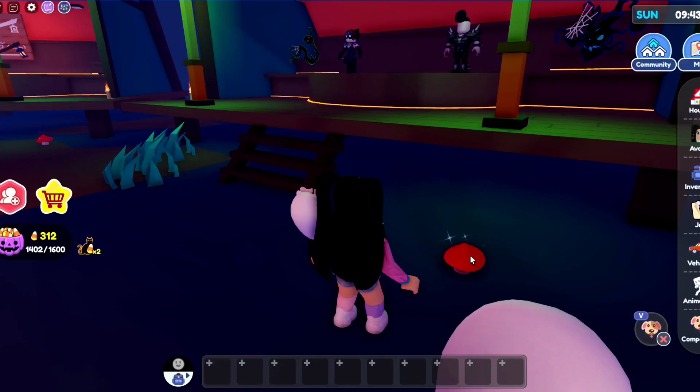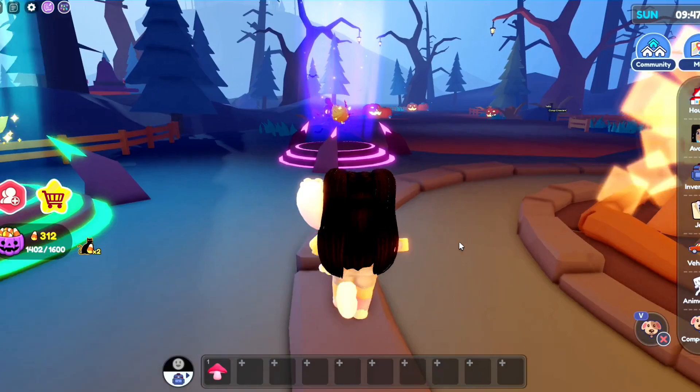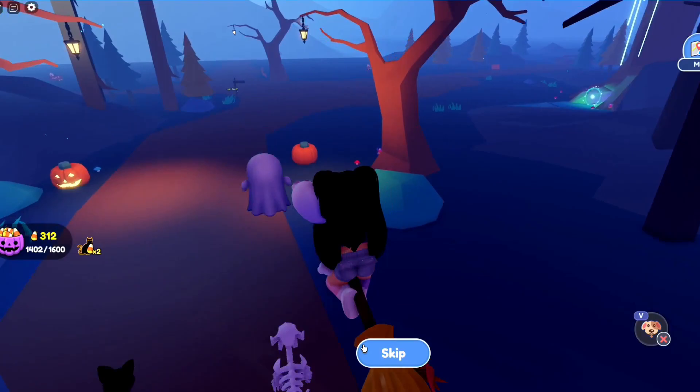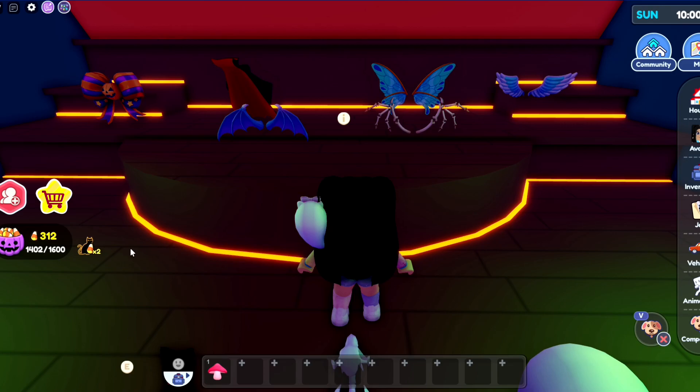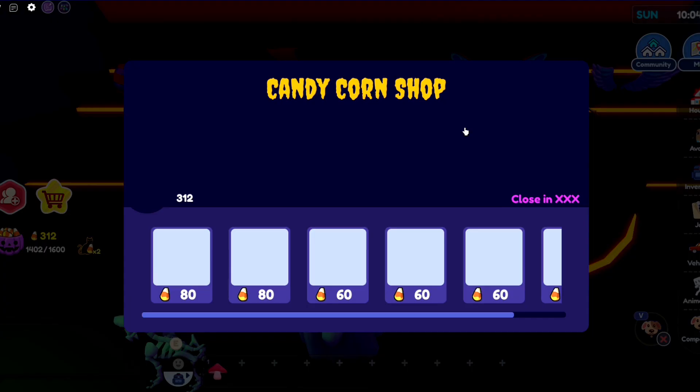Here are some mushrooms right here — let's go over and grab those. We are actually going to be heading up to the Twilight Castle, it's kind of one of my favorite places to go. It actually took me a while to figure out, but I still have to go ahead and collect my 200 candy corns for today.